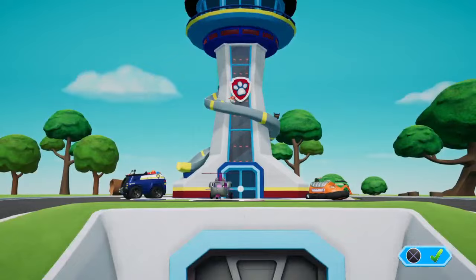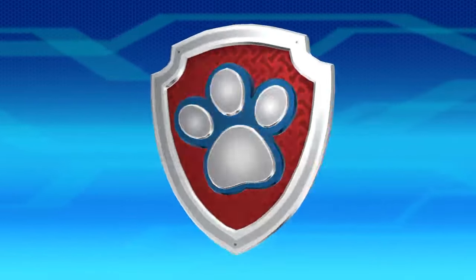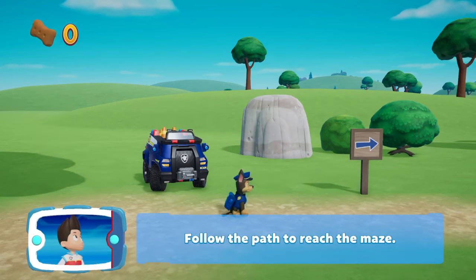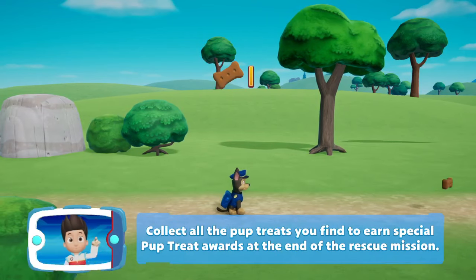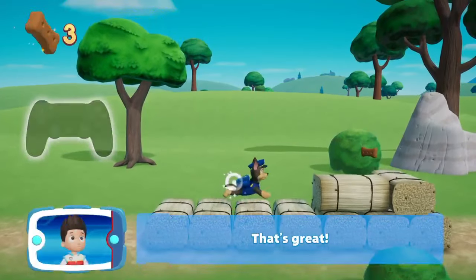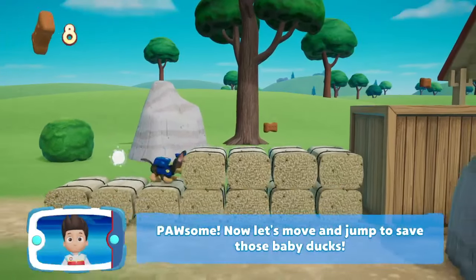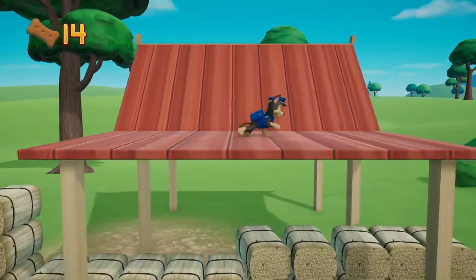Today we get to save the baby ducks — follow the path to reach the maze. Are we ready? Let's go! Collect all the pop treats we can find to earn a special pop treats award. Great jumping, guys! Now we need to get higher. Let's press X so we can roll.